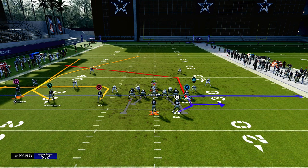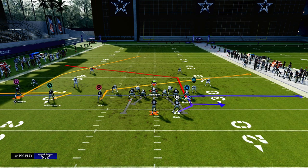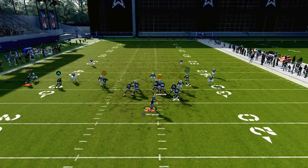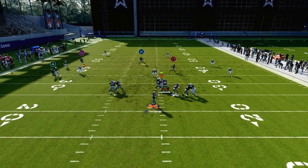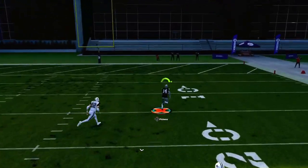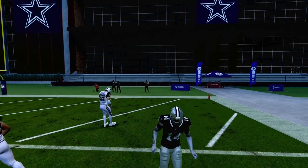We're going to put the tight end on a tight end press post, then we're going to zig the middle trips receiver, slant the inside trips receiver, and block our running back. Against a double Mabel cover two style defense, the deep half is going to get pulled by the slant, and then this just absolutely destroys Cover 2 for a one-play score.